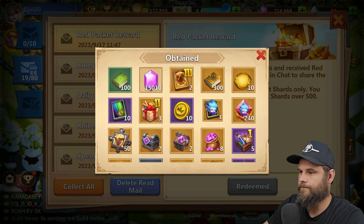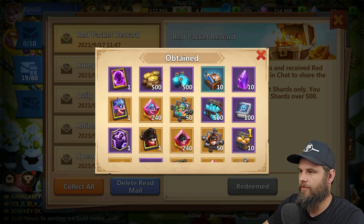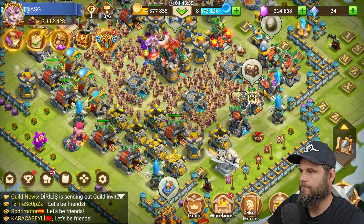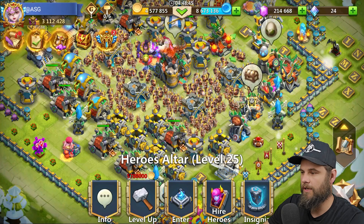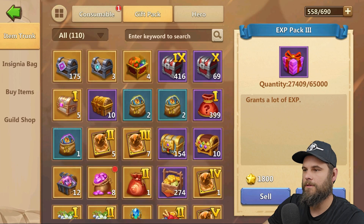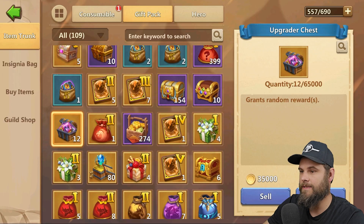Quite a lot of stuff. I think what I'm gonna do now is open up that gear. I want to go for cold gear, and it is gonna be something that goes on to Malefica. So I have eight of these — let me just go ahead and open them. 1,050 jars of gems out of that 50,000 gems — really nice.